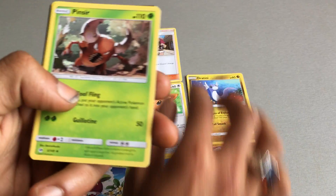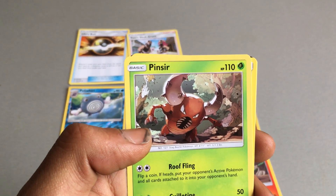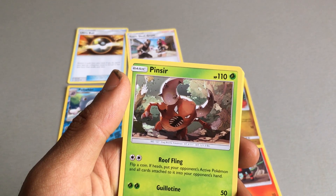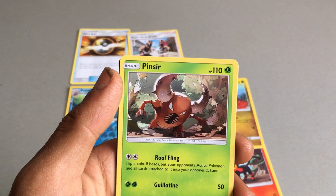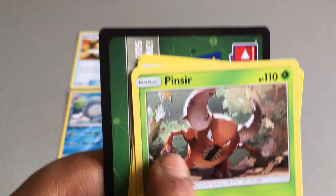We then got Pinsir, which is a Generation 1 Pokemon card. I never remember it having this many health points — it's 110 health points. Two attacks: one of Roof Fling and one of Guillotine, which I essentially think is when you try to cut your head off. Really cool looking design.